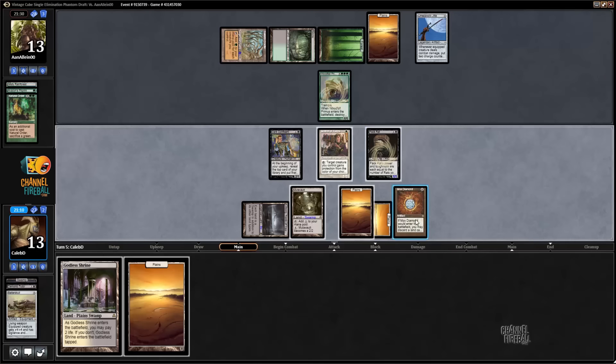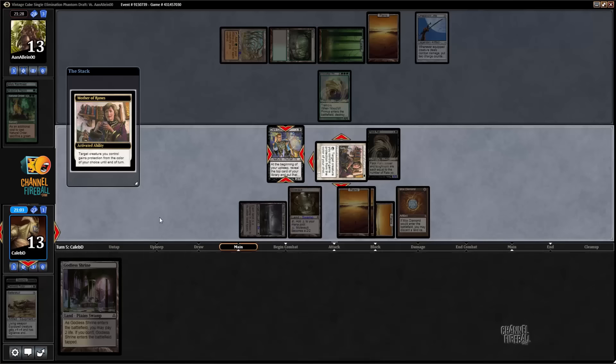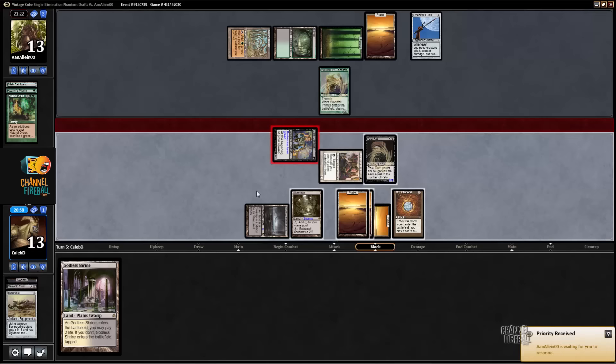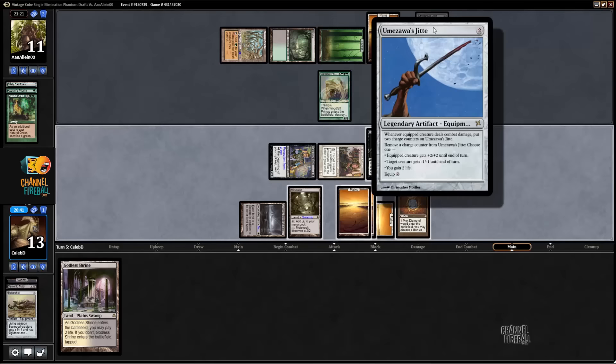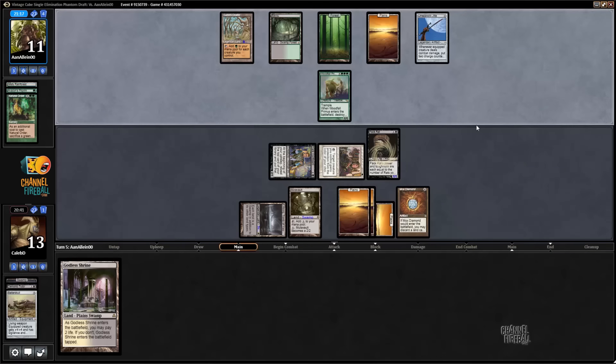I think this is my best line, though it's probably not winning. This guy is actually more awkward to deal with than Terastodon. I mean, Terastodon would have been excellent — just so much power and toughness. But because Woodfall Primus has Trample, there's no way for me to prevent it from actually getting JIT counters. At least the Cradle only taps for one.